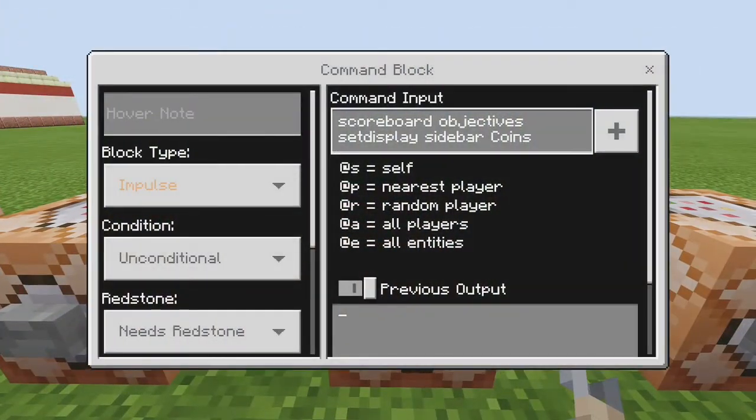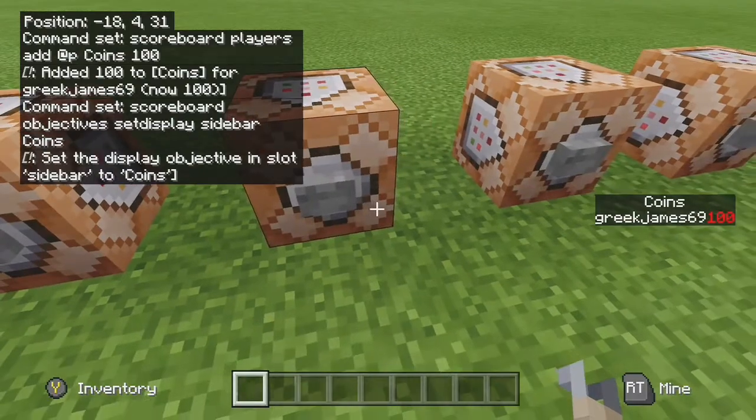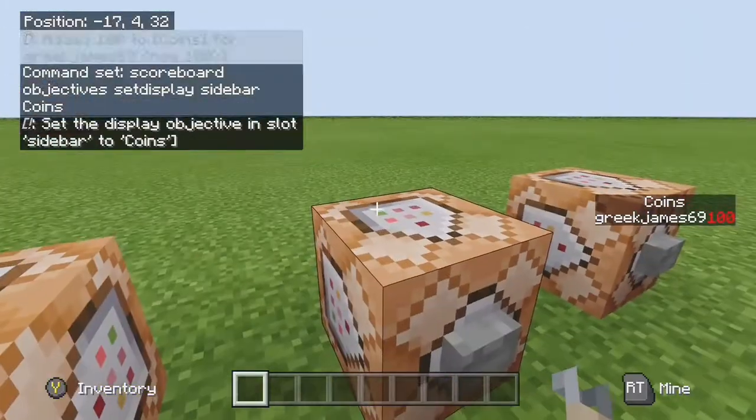Next, you want to put it on your sidebar so you can actually see it on screen. That command is: scoreboard objectives setdisplay sidebar coins. Impulse, unconditional, always active — hit that button and it will pop up on the right with your 100 coins.